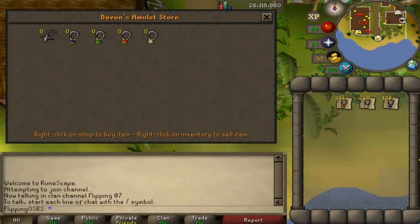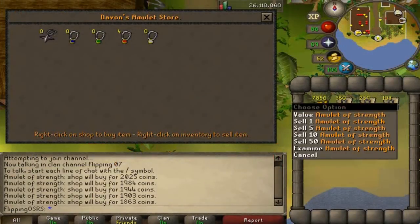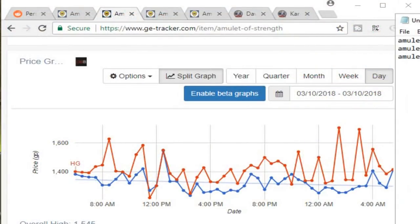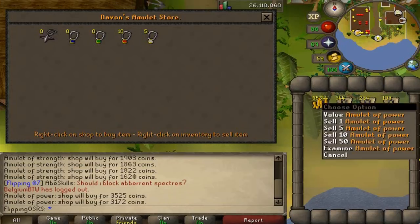This shop is empty so we value the strength amulet at 2,025 and I think we bought that for about 1,300 — so a 700 gp margin for each one, that's pretty amazing. We sold about five of these so it goes down relatively quickly but I think you could sell 10 and still turn a decent profit. Next up the amulet of power — with nothing in the shop it sells for 3,500, that's 1,200 over what I bought it for, or actually even more than that.